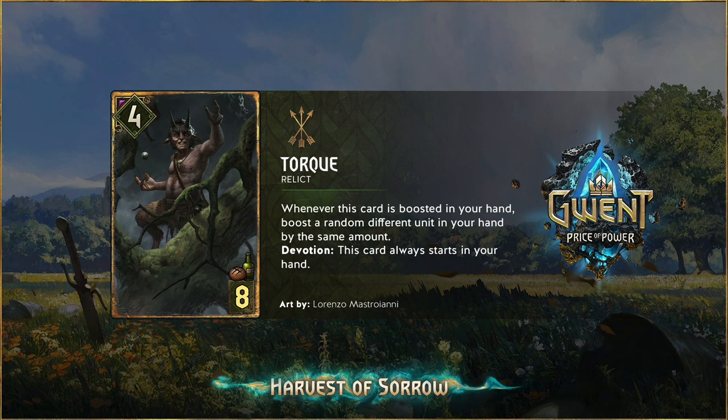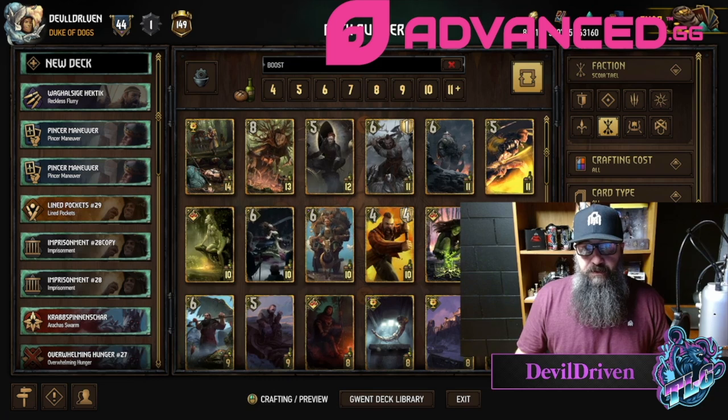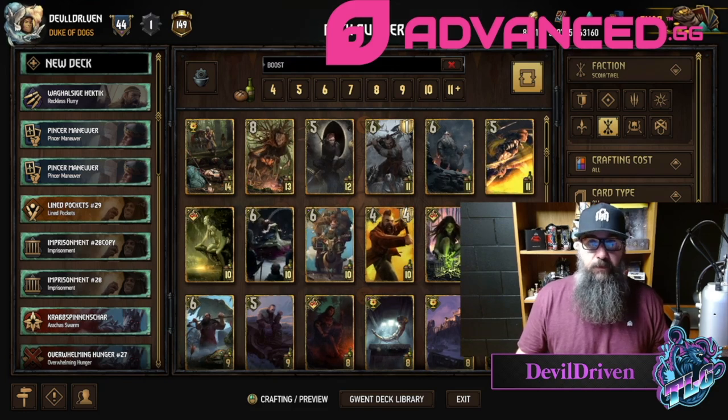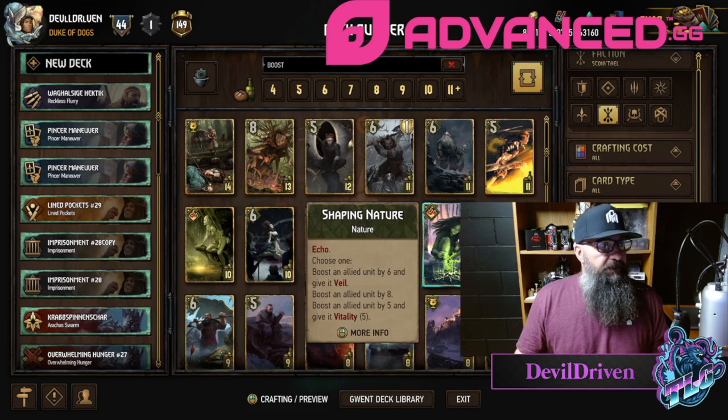This card seems crazy — four strength, eight provisions. I love the art. When he teased it I was like, why does this Scoia'tael character only have three fingers? And now I see it's a Lorenzo card, so the art's always going to be awesome — this dude's an incredible artist. Relict: whenever this card is boosted in your hand, boost a random different unit in your hand by the same amount. Devotion: this card always starts in your hand. So it's like Sunset Wanderer — a new thing we're getting for sure. Golds in hand is nice.